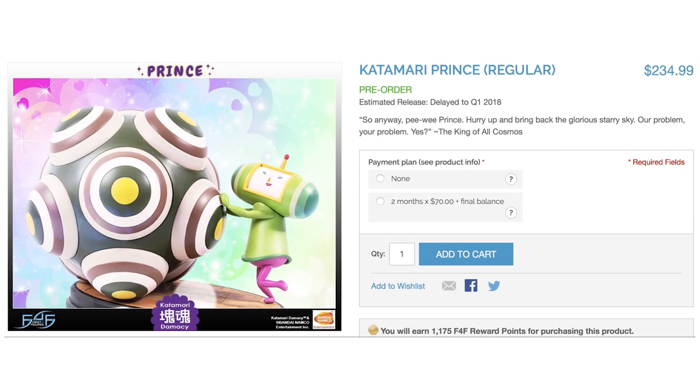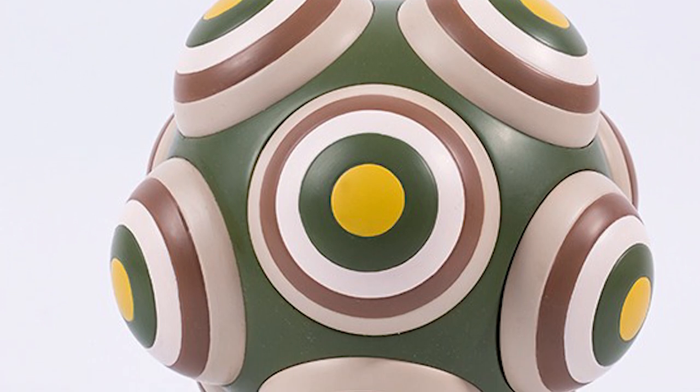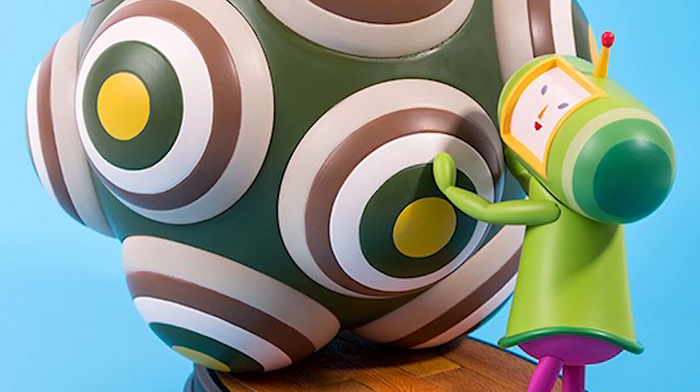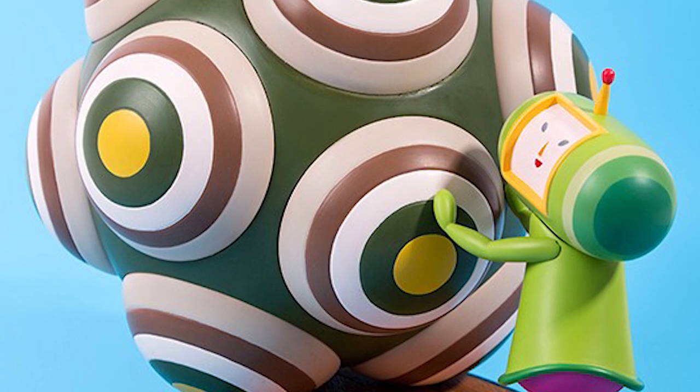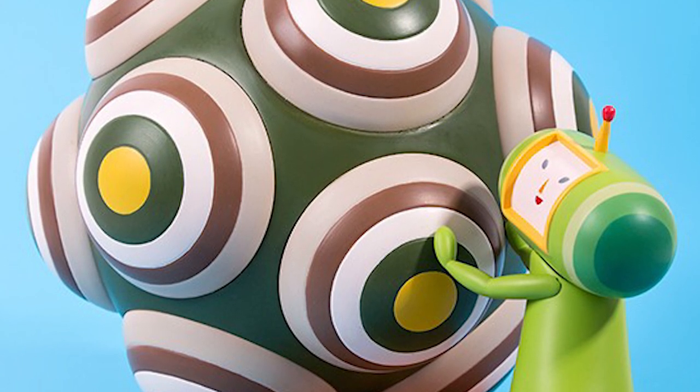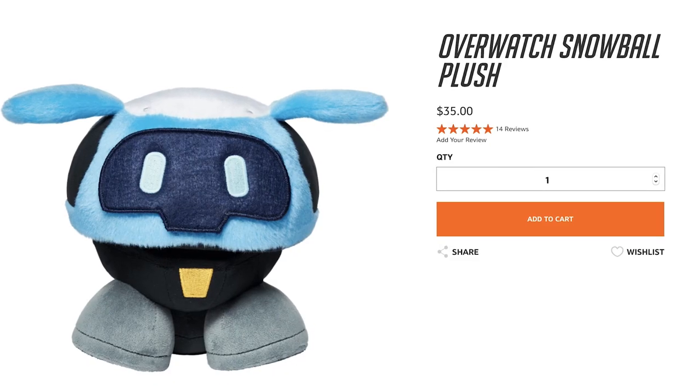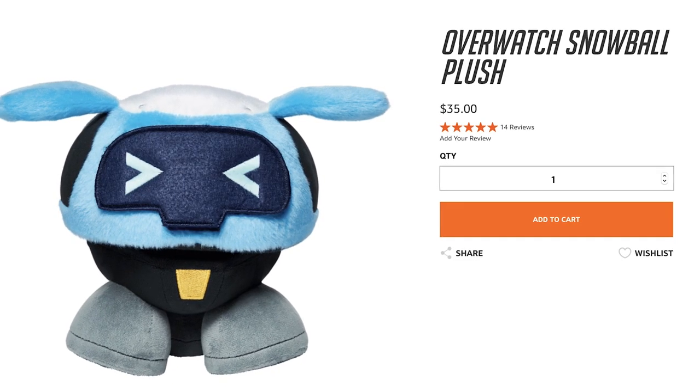One of the most original reimaginations of gameplay during the PS2 era was Katamari Damacy — literally a game about rolling a ball and picking up stuff to make a bigger ball. First Four Figures has Katamari fans covered with this prince figure available for pre-order, so watch over him like the King of All Cosmos while he rolls things up like a snowball.